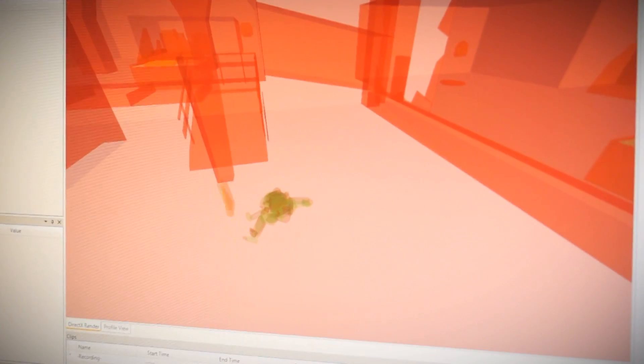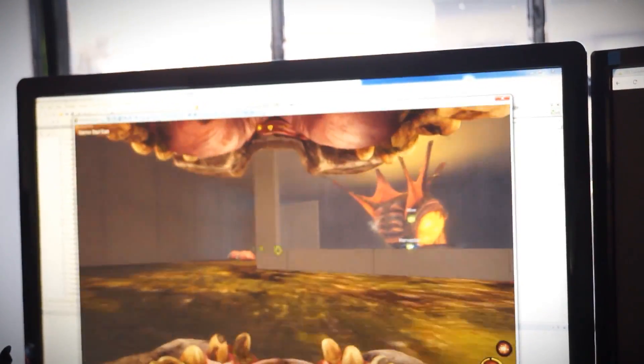What is physics? Physics is a middleware library we're using to simulate all of the physical interactions in our world, such as ragdolls, grenade launchers, and the bile bombs that are shot by gorges.